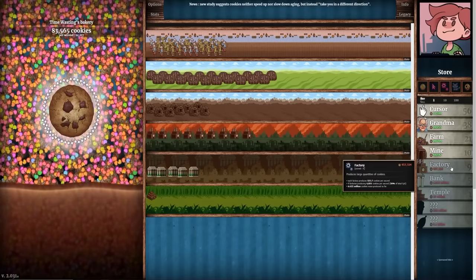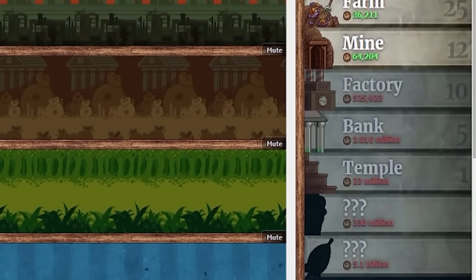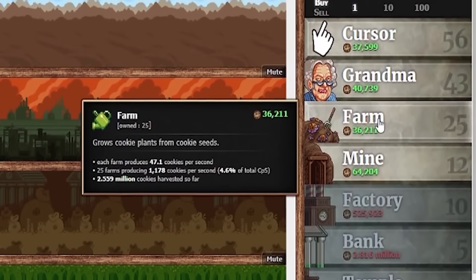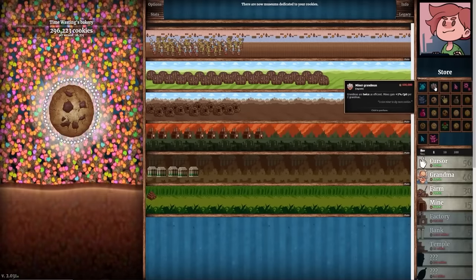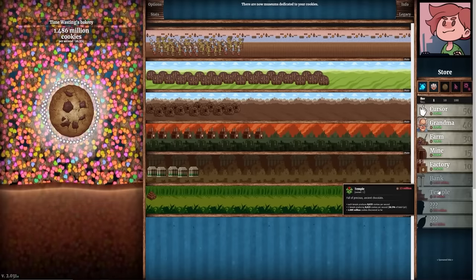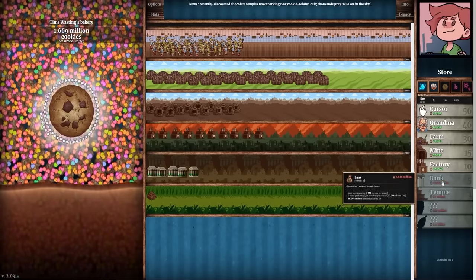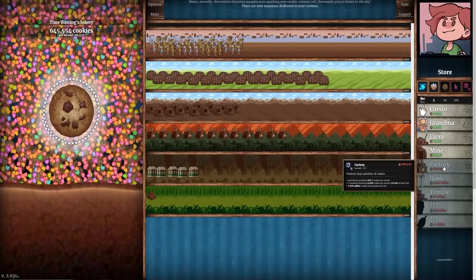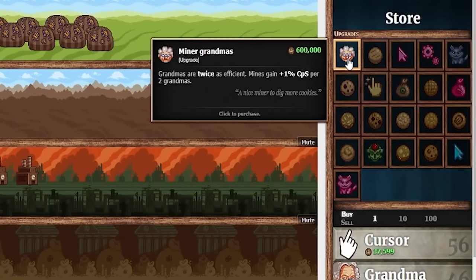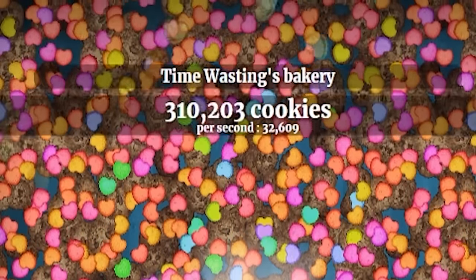Since we're making money pretty quickly, we should start upgrading some older things because every little bit makes a difference. At 25,000 cookies per second we can buy one of these upgrades about every two seconds. Those upgrades also unlocked more upgrades for farms and grandmas. Things are evenly distributed — the temple makes up 30% of my total CPS, the bank 27%, and the factory another 20%, so the bottom three are carrying the load. Let's make farms twice as efficient, grandmas twice as efficient, and mines gain plus 1% CPS per two grandmas.